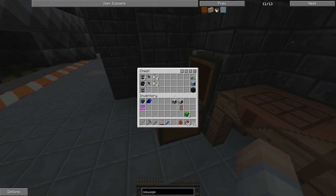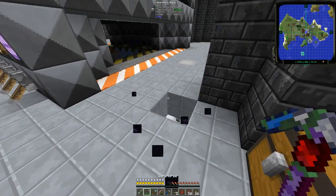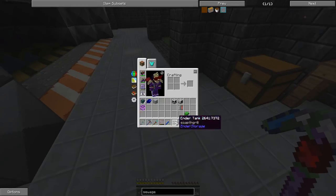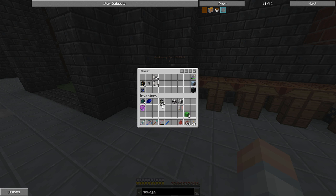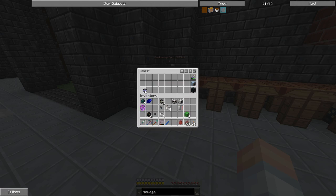Let's go into our project chest. We're going to be sending the sewage out through this ender tank — it's a diamond personal network, brown, brown, brown. We'll pick that back up. And then over here we're going to get a fluid export bus, some acceleration cards, and for the ender chest we're going to get an export bus, an acceleration card, and then we'll get an ender tank.